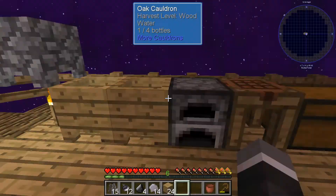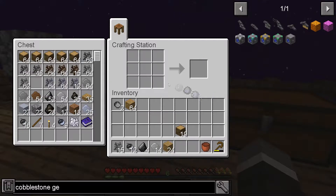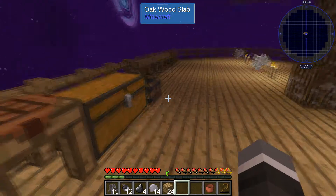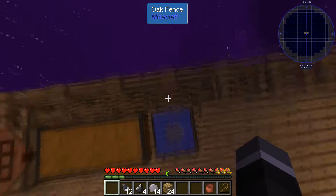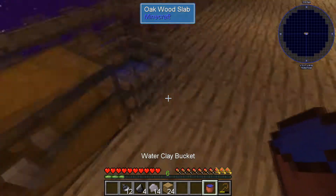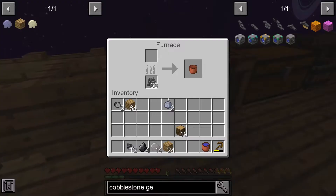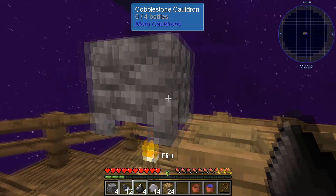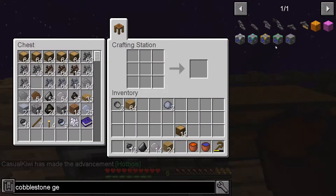We'll make another bucket. We've got four more cobblestone - we've got plenty of cobblestone - four of those into here. This should give us a bucket of lava, like so. And now, can we make this guy? Oh, we need glass. So do we have a sand tree? We don't. Okay, we need to look at getting a sand set - we'll put these guys away for now.